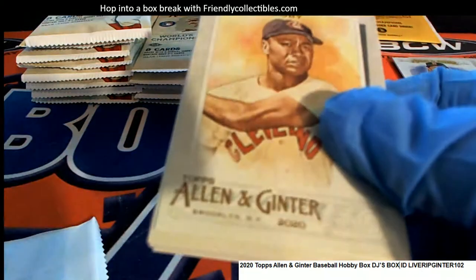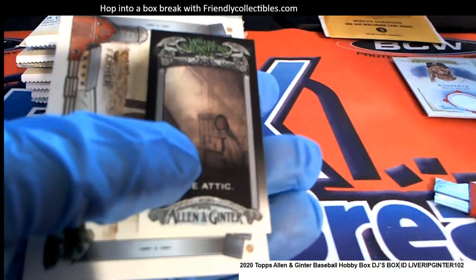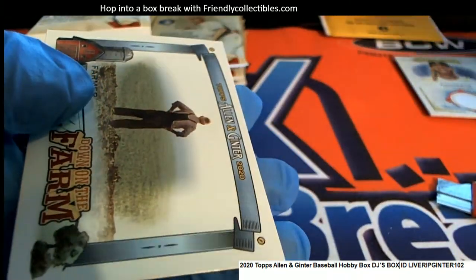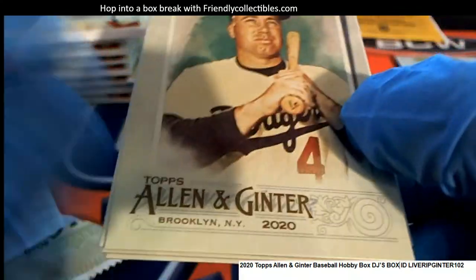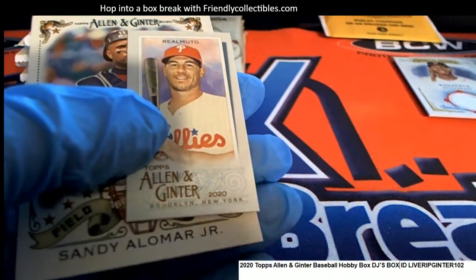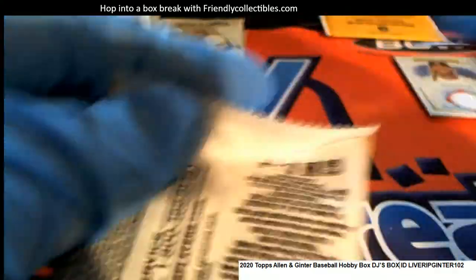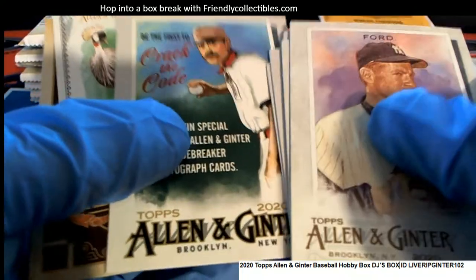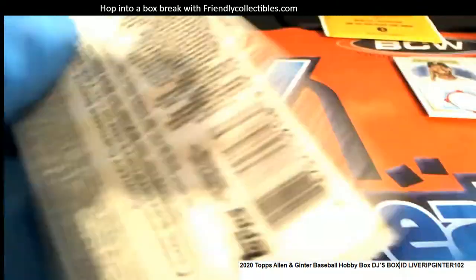It could be any number of things. Lots of interesting characters. We're looking for monsters — monster hits, that is. I usually always see an auto per box, I'd be kind of surprised if we didn't get one, but you never know. Nice Flair, Junior. Let's hit a rip card — how about that DJ?